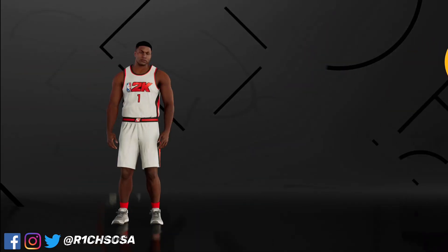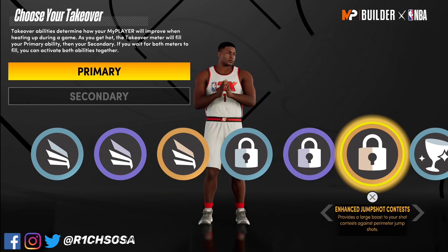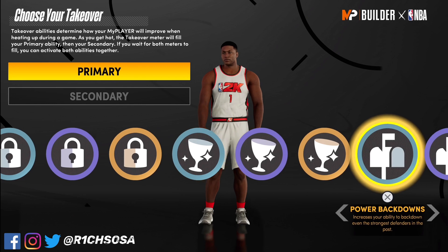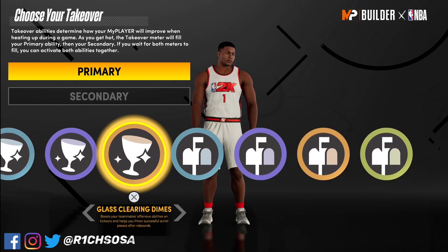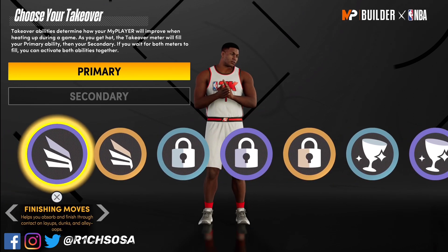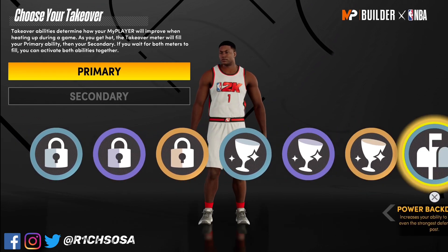Let's go ahead and check out the actual takeovers. As you can see we get slashing, lockdown, glass cleaning, and post scoring. When it comes to these takeovers it really comes down to your play style, but in my opinion I would highly recommend picking one of the offensive takeovers first. The best one overall is going to be slashing first.